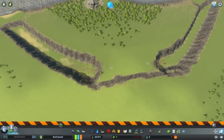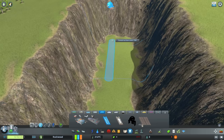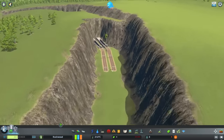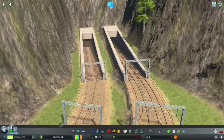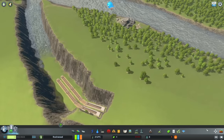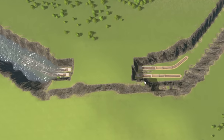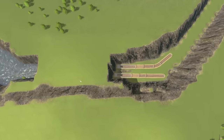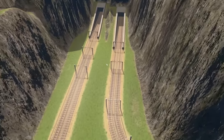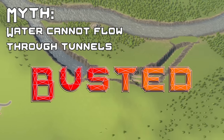To make sure we test absolutely everything, I've deleted that tunnel and the road underneath, and we'll try this with railway tracks. I've let the water through again and we've got a couple of railway tunnels — these ones actually look a lot taller. The same thing probably happens though. Water entered the tunnel portals on the left — did it come out the other end? No. So well and truly busted: tunnels do not allow water to flow through them.